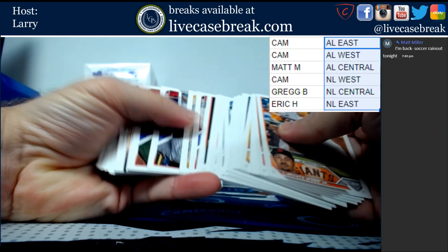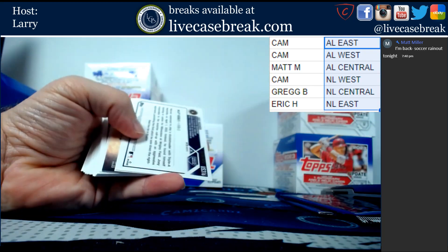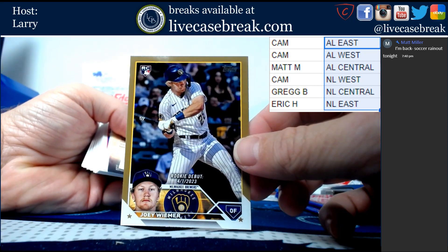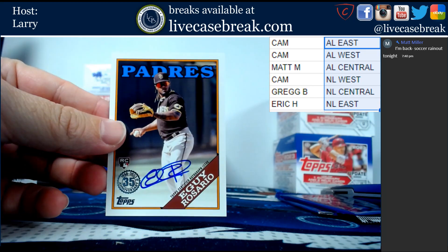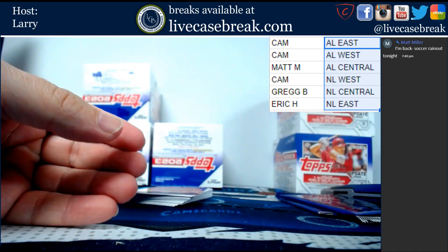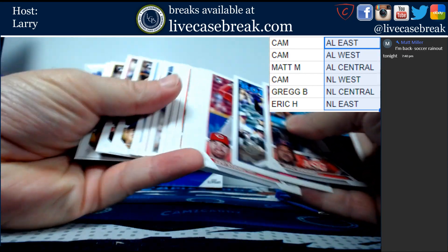Let's see who it is. We've got Patrick Corbin floor board. Our auto is there - so these are all on card this year. Joey Weimer out of 2023, the auto. E-Guy Rosario for the Padres. We've got an Action Stars Pete Alonzo. And that's it for that box.